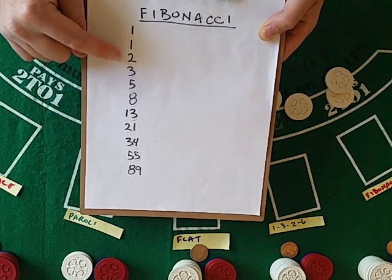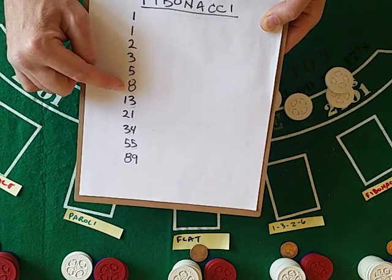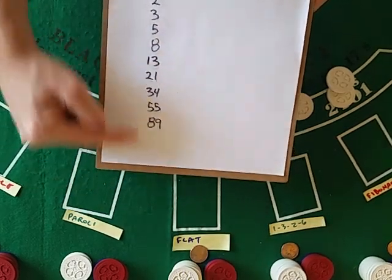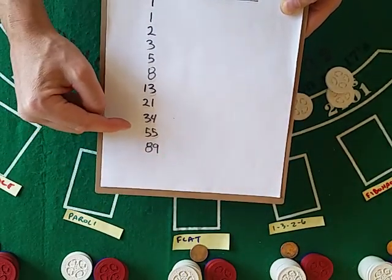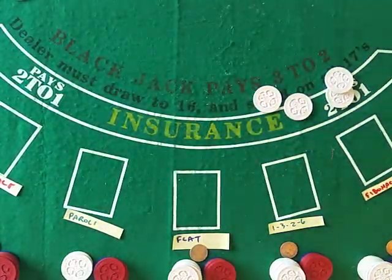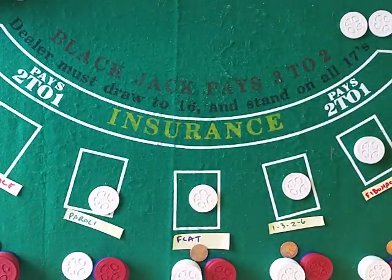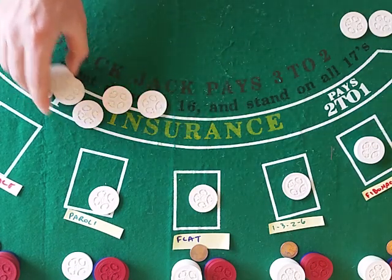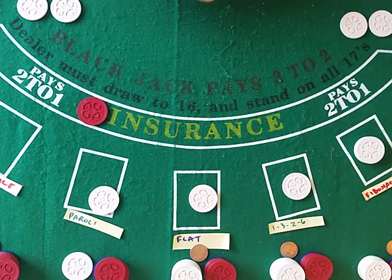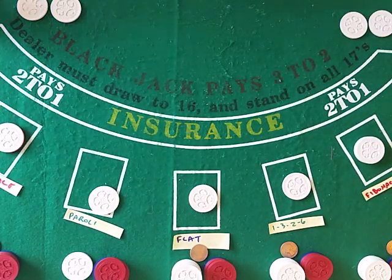Since Fibonacci was not able to close out his cycle, let me talk about it again. The way Fibonacci works to determine your next wager is you add up the last two bets. You lose your first bet, you bet again trying to get back to break even — your next one was two. One plus one is two. After losing the two, your next wager is three. Even though that wouldn't close you out at break even, because you only go back two positions.